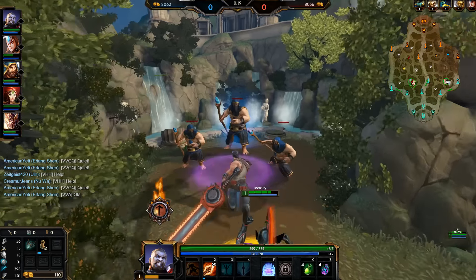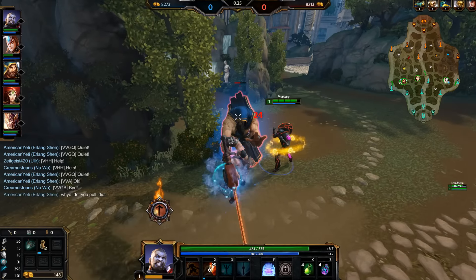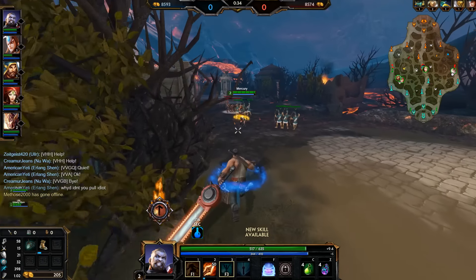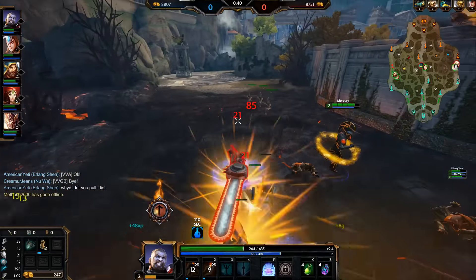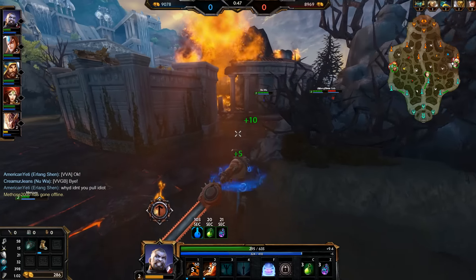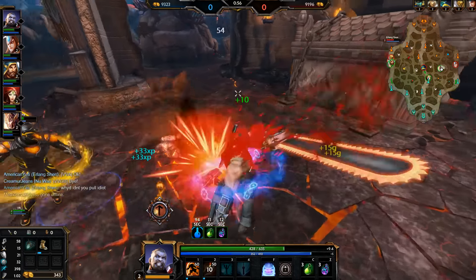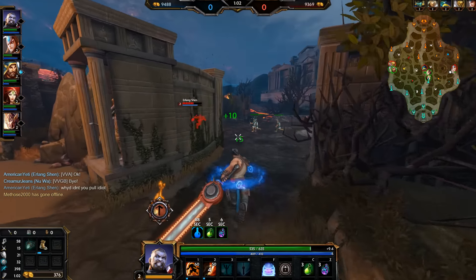We'll move over to the mana buff, take a little bit of this for Mercury. Go to the lane — not bad. Clear went better than I was expecting against this Erlang Chen Thor. It looks like he went for his three and his one, so we are going to win the clear overall. If he would have gone for the pin he could have stopped my Fearless, so what I did there was really risky, but it ended up being okay — he didn't go for the pin so we were a bit safer than we probably should have been.